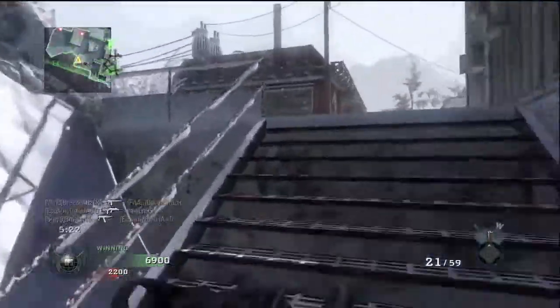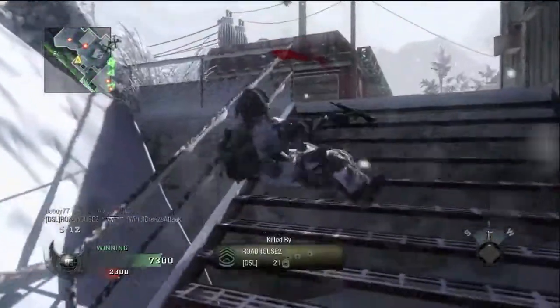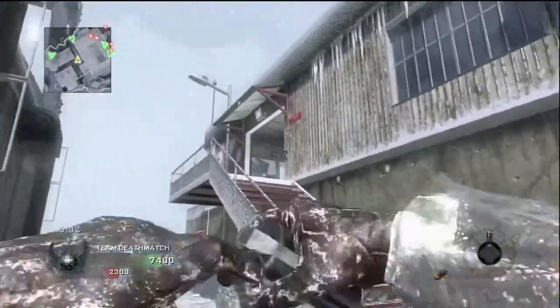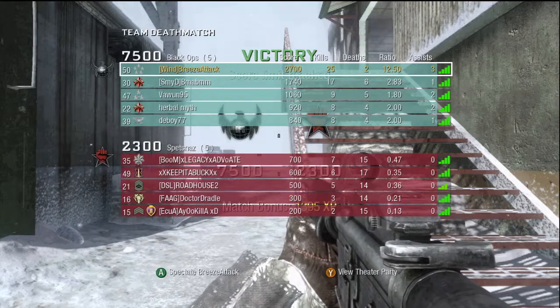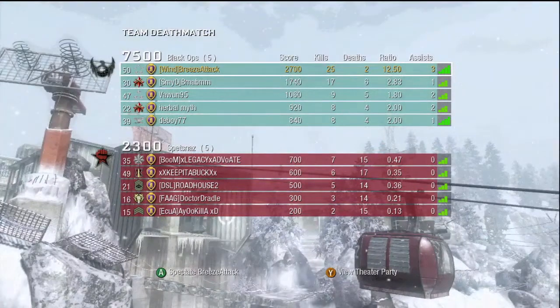One thing that you guys take away from this video — spawn trapping is key on this map if you want to win every game. Notice I'm playing with none of my friends, I'm playing in a public match, and look at the score: 7,400 to 2,300 and the game's about to end right here. Use this tip to your advantage — spawn trap the heck out of that on this map. I hope I helped out a little bit. I'm at 25 and 2 with a KD of 12, and you can get that about every game on Summit if you put your mind to it. So thanks for watching guys. In my next video I might show you some gameplay of me playing with Woody's Gamer Tag, so if you want to see that, comment in the comment box. Thanks for watching guys.